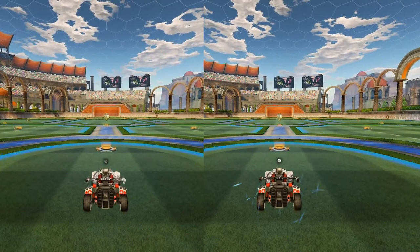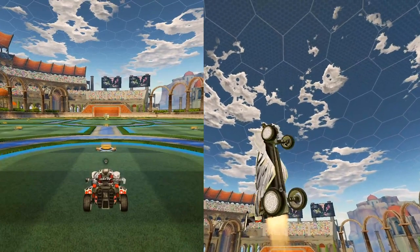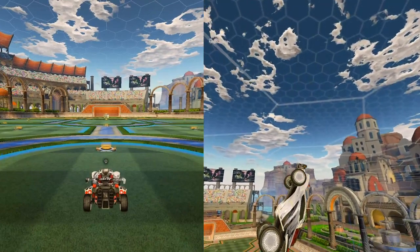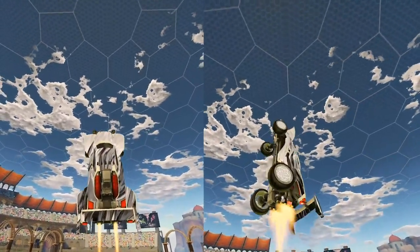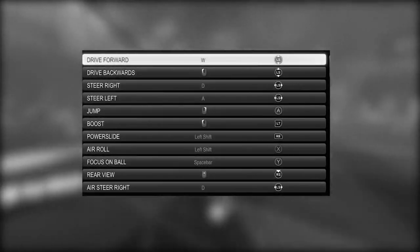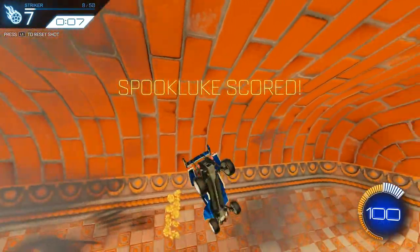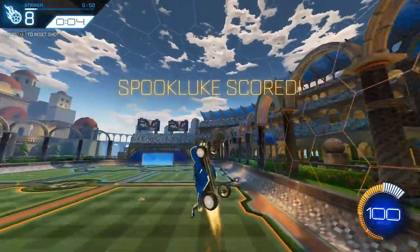So now on the right, I'm going to be doing the same set of inputs — jumping, tilting my car back, and boosting — but instead of doing these things one by one, which is what a lot of beginners do, I'm actually going to do all these inputs at once. To do this, you have to be able to simultaneously jump, tilt your car back, and boost, and it's for this reason that I don't recommend the default controls. I talk about this more in-depth in my controller settings video, but the bottom line is, if you have all these buttons bound right next to each other like in the default controls, you're not going to be able to press them simultaneously, which is going to greatly reduce your aerial speed, as you can see by comparing the left and the right sides. So to get the fastest takeoff, you need to be boosting throughout the motion.